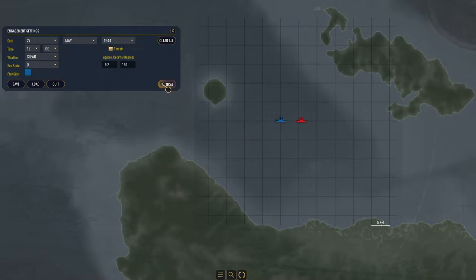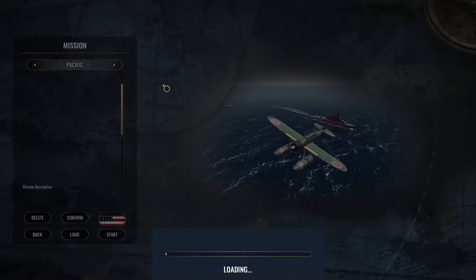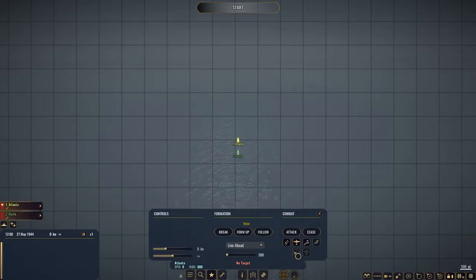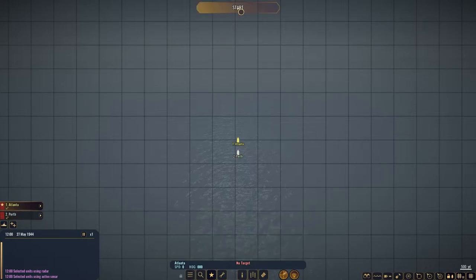If you guys have made it this far in, make sure to smash that like button and subscribe to the channel. Without further ado, let's start. We're going to click tactical view, select both ships, and make sure their sonar and radar are on — radar is this one, sonar is that one — so we can detect torpedoes and ships. We are going to increase speed to 34 knots and start this battle.